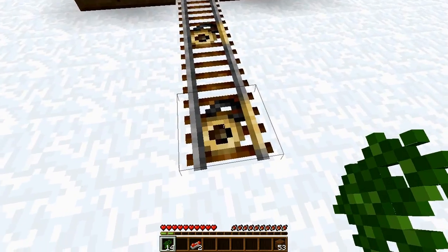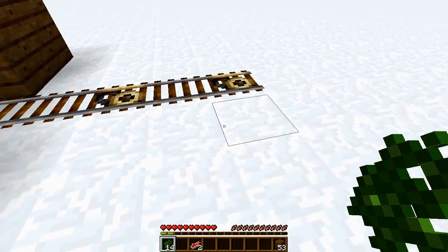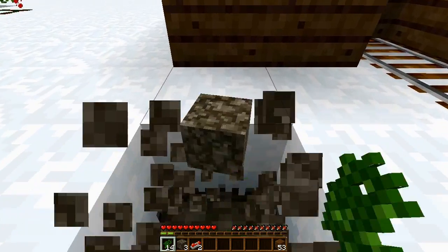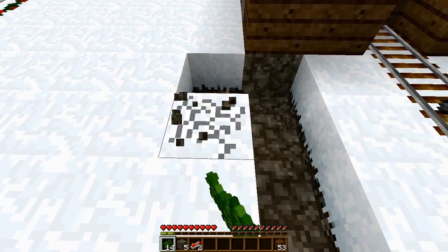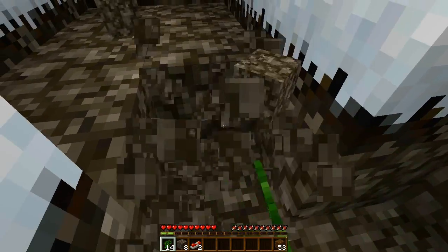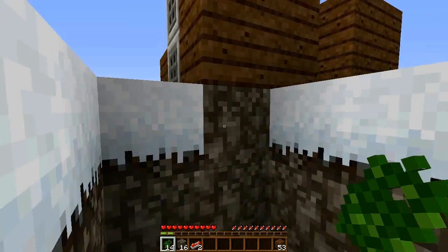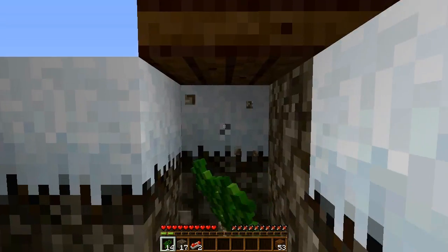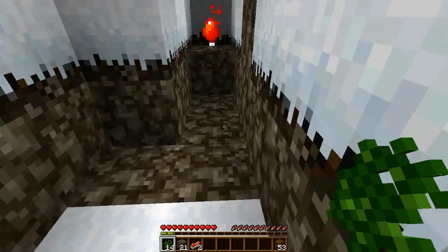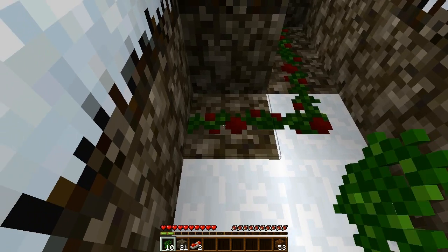Now we need to connect up the detector rails to the sticky pistons. For this first one here we want to connect this one to these ones on the left. So dig to the left here then go straight ahead until you get up to this wall, then dig one to the left and two back. Now dig this one more layer down, then dig out these 2 blocks under the wall here and do it one more time and you should be able to see the redstone torch there. On these bottom blocks, from the block that the redstone torch is on, place 2 there then 1 there and then 1 to the left.